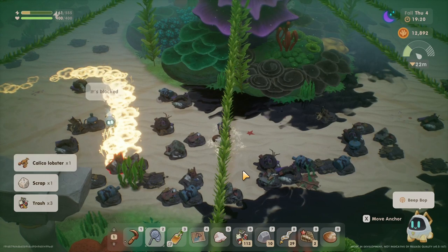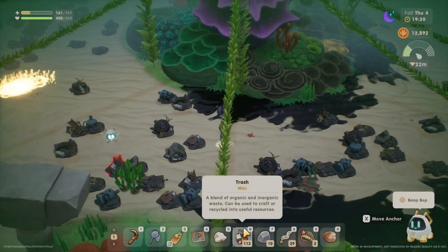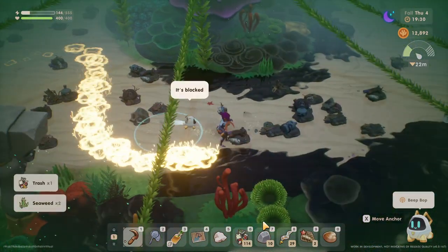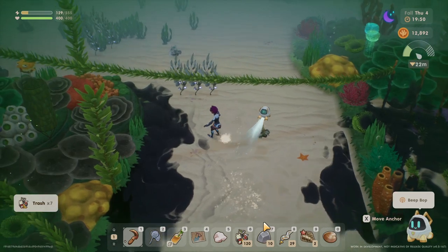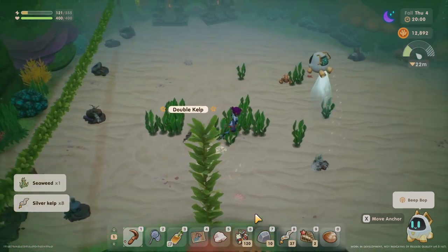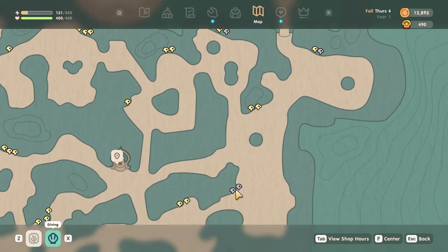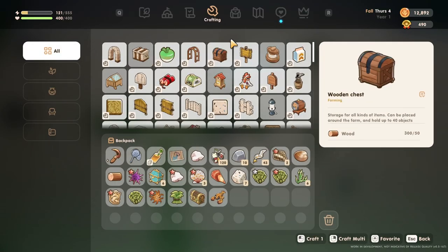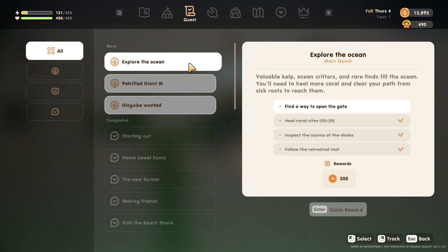I've got to get it - what is it? Calico lobster! Bright and easy to spot - its striking appearance makes it vulnerable to predators. What's next? I'm now up by these two - this one up here, two more down there, one over there. Crafting - oh yes, those. Relationship map, quests - find a way to open the gate.